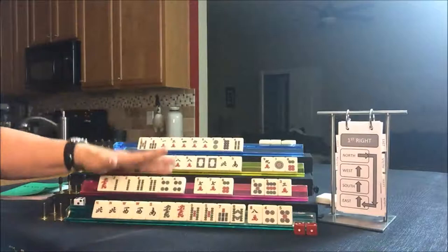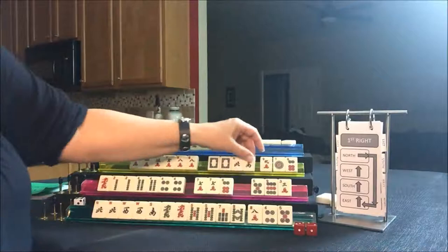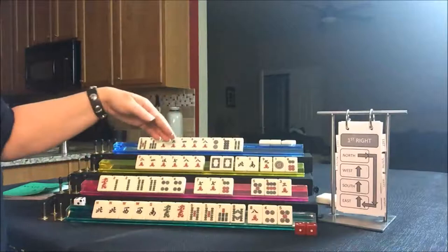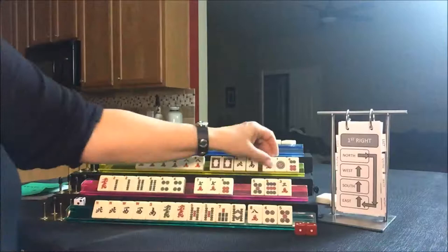West picked up a nine crack, so we're looking at all cracks with honors — maybe Betty. Betty, you can't use honors or terminals, though. I think we should go ahead and stick with Betty. East is prevailing; this is West. I was thinking they could play Windy Gates, but they have no multiples. And this dragon does not match cracks — the corresponding dragon for cracks is the red dragon. Let's just discard that and stick with Betty.